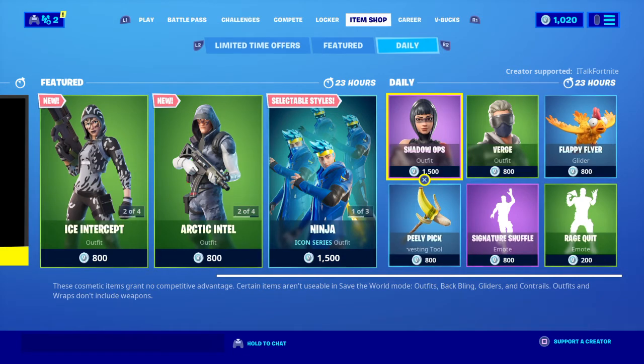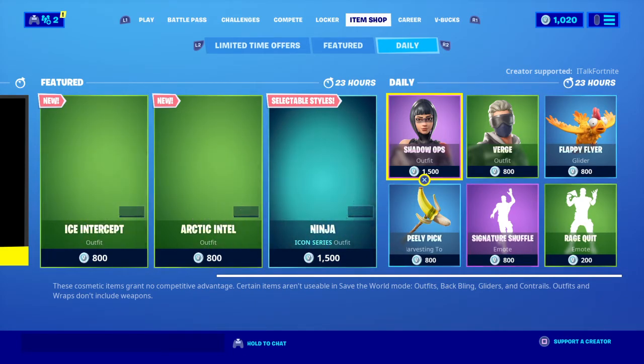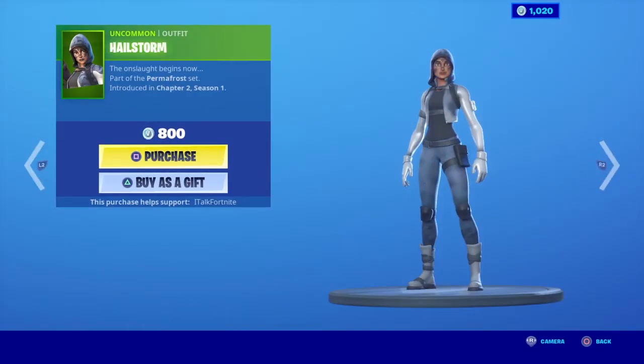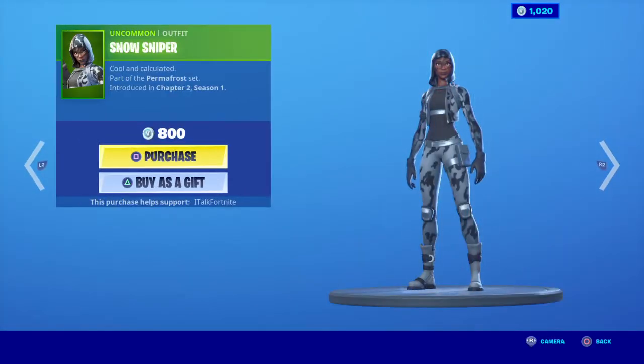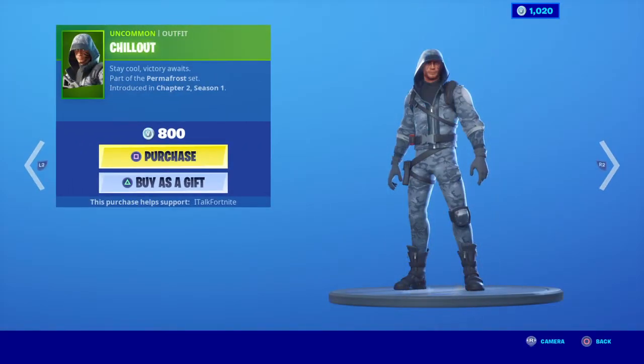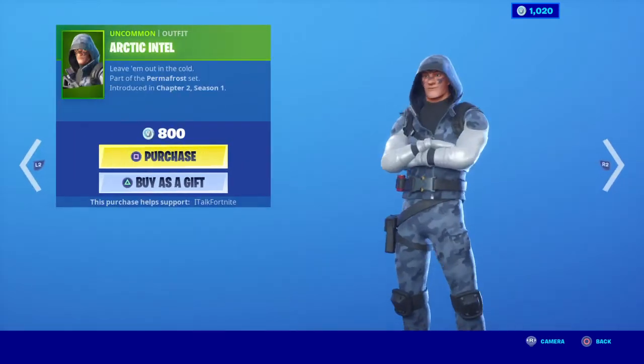What is going on everybody? I'm back for another item shop review, so let's see what we got. We got some new skins here: Hailstorm, Snow Sniper, Chill Count, Ice Intercept, Ice Stalker, Snow Striker, Chill Out, and Arctic Intel.